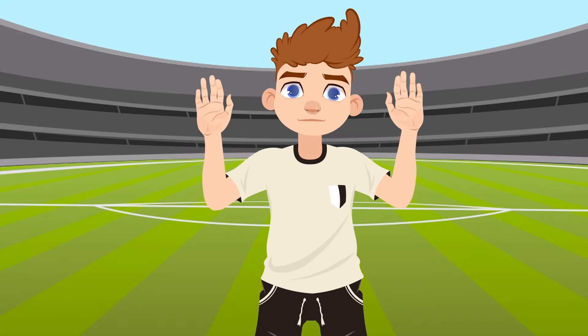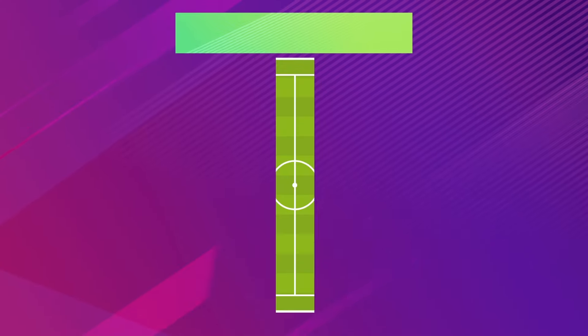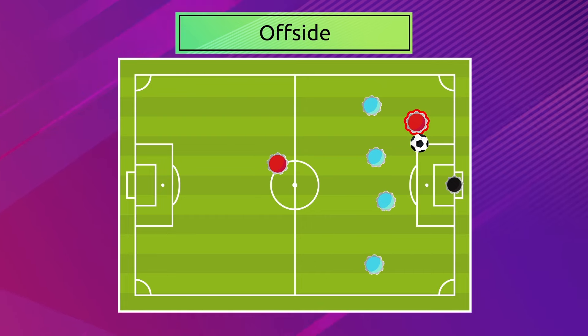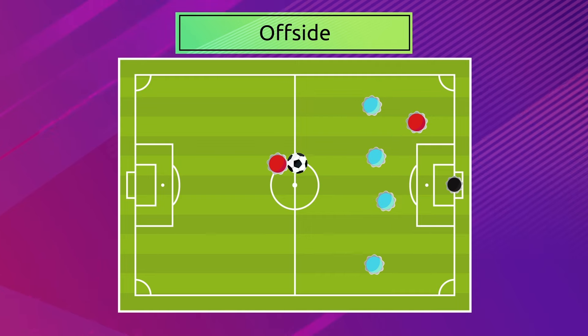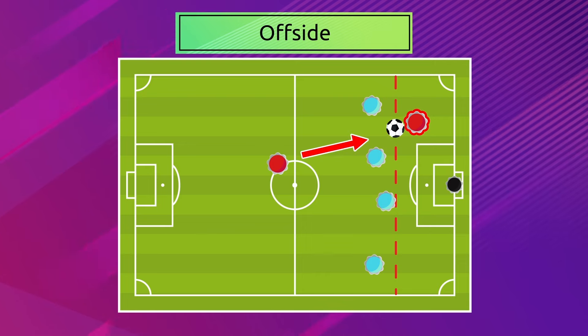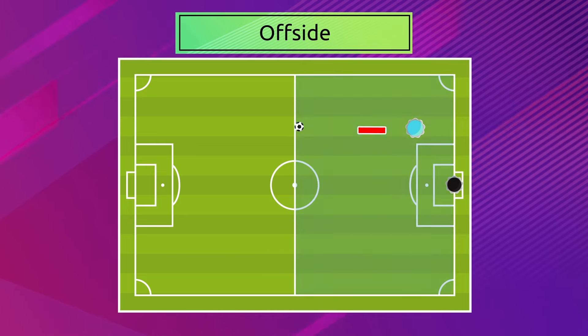Offside. Now listen carefully. I'm going to explain what offside means in soccer. An attacking player is caught offside if he or she is nearer to the opponent's goal than the ball and the last opponent, excluding the goalkeeper. This player is speeding up. He receives the ball from another player in his team, but he is behind the defense line. The referee is about to blow the whistle for offside. In this case, the defending team gains possession of the ball.